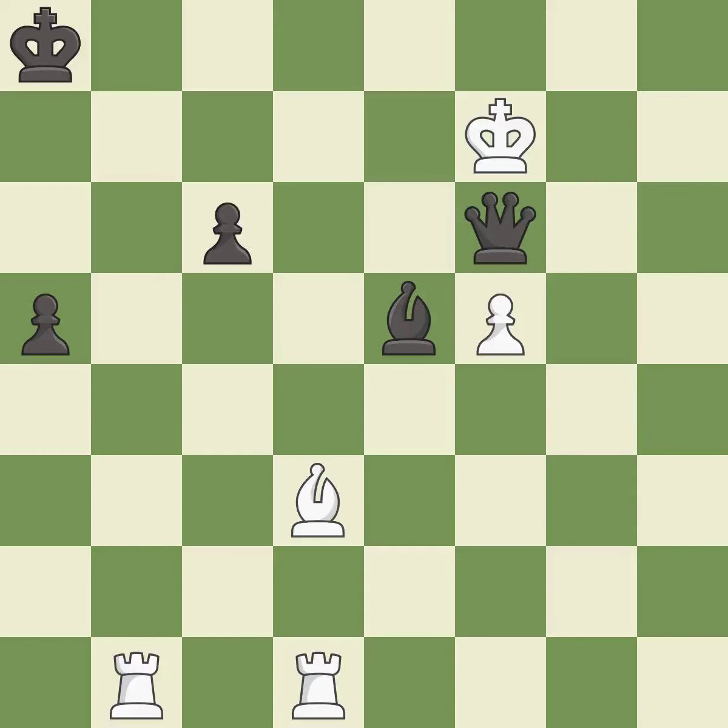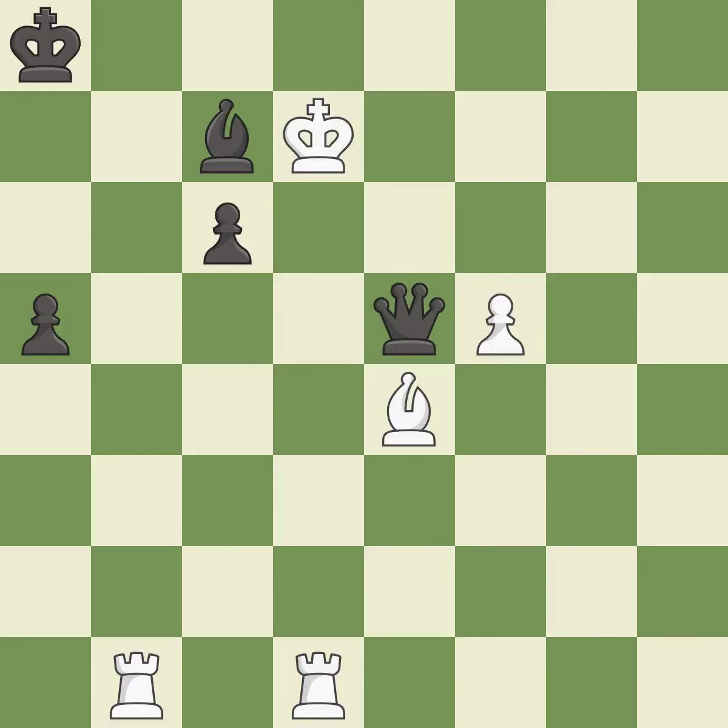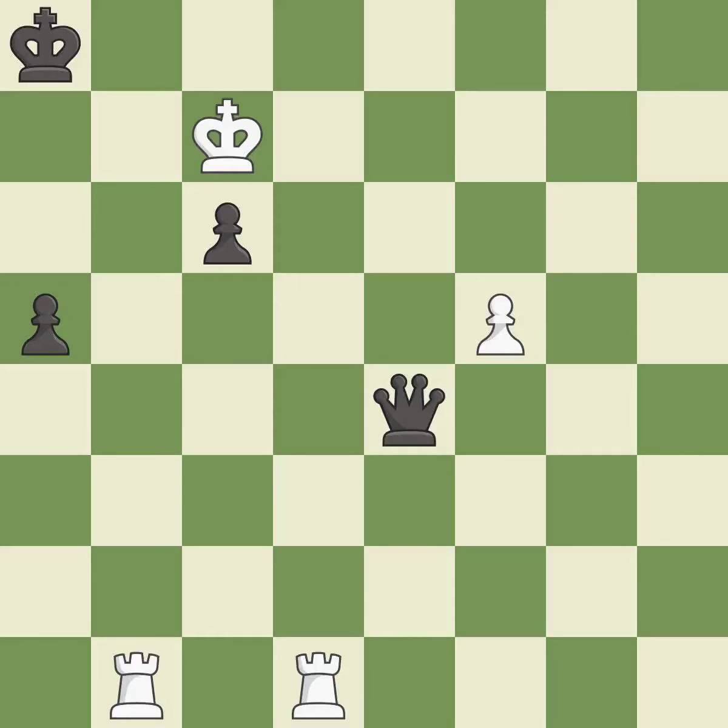This is the only good move. This steps away from the checking queen. Only one move worked there, and this wasn't it — it is a mistake. This was a game-changing move; white is no longer in a losing position. This makes winning a bishop possible. This evades the check from the queen — the only good move. This ignores an opportunity to activate the king by getting it off the back rank — it is a mistake. This is the only move that works — white now has a winning advantage.